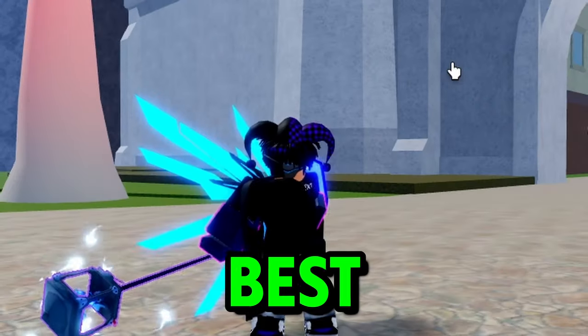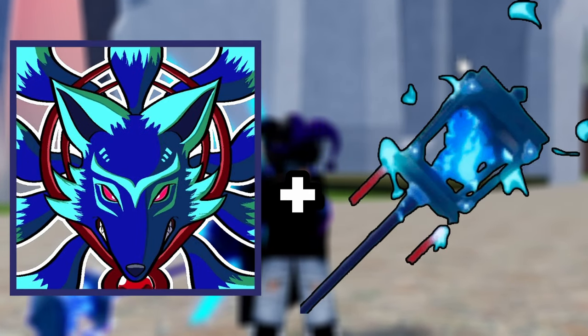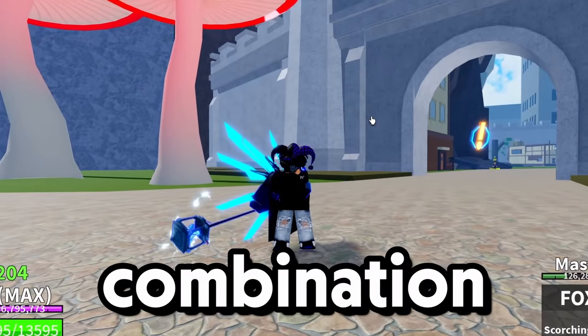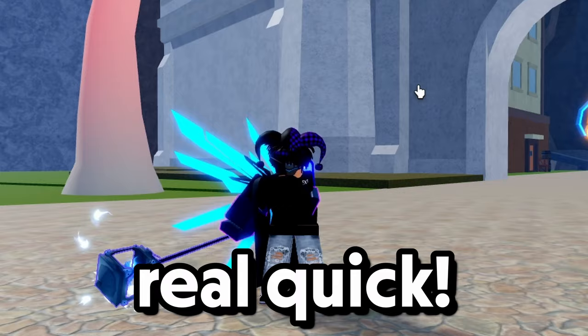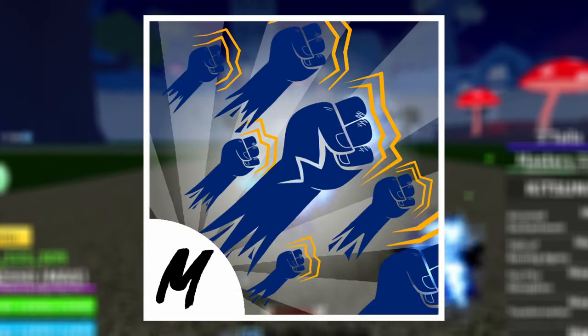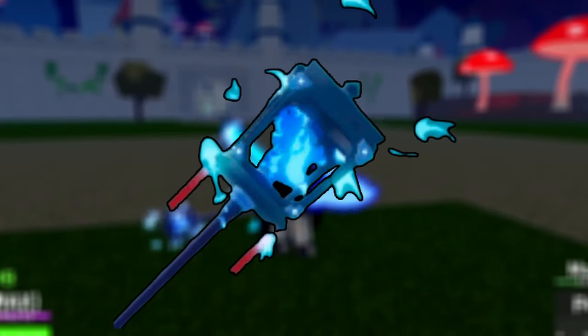I'm going to be teaching you guys the best Kitsune plus Fox Lamp combo with Block Troops. This is just an OP combination. It's time to show y'all the combo — for this you're gonna need God Human, Kitsune, and Fox Lamp.